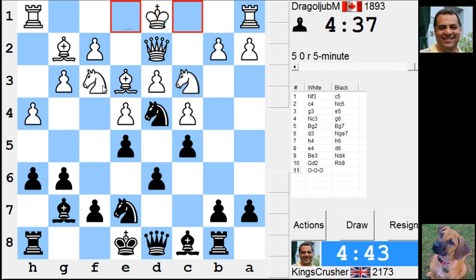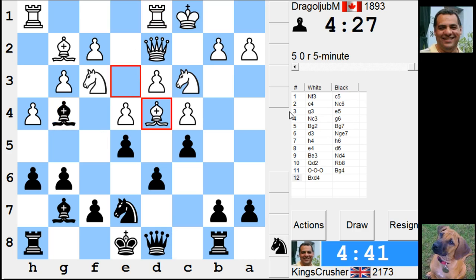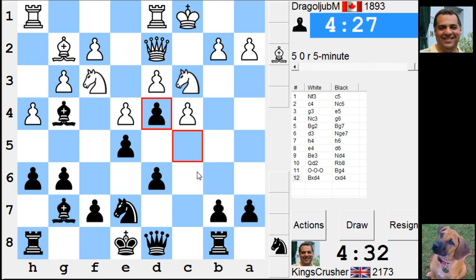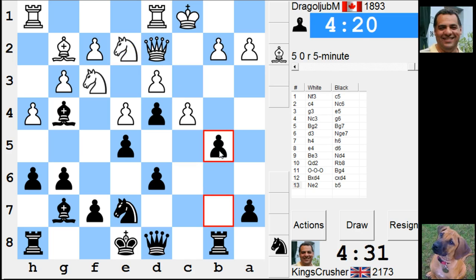Bishop g4 would have been interesting — actually Bishop g4 here. That f3 square looks quite painful. I want to take the pawn like this. Try to play for b5. B5 now. It looks like a lot of fun with the king there.